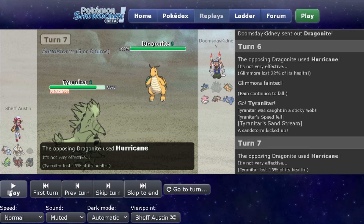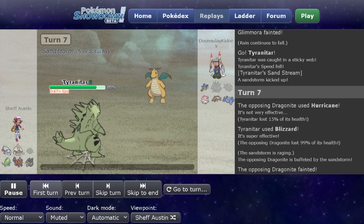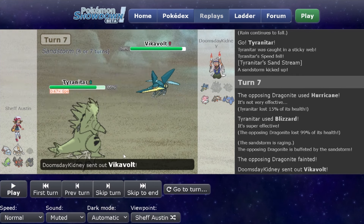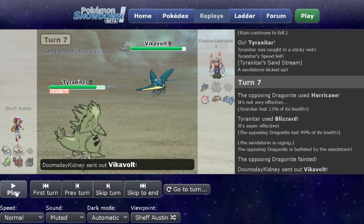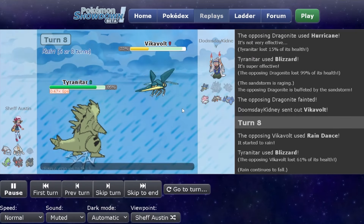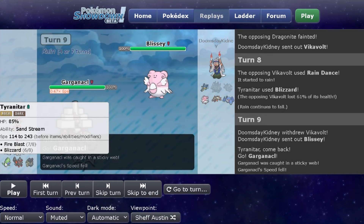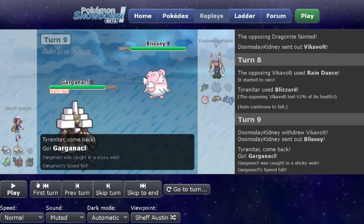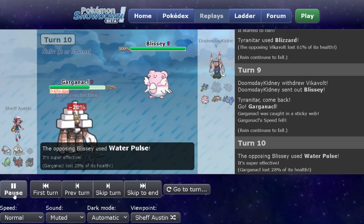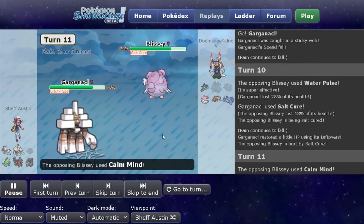This is the reason why I included this game in this showcase: Choice Specs Blizzard on a Multiscale Dragonite did 99% to that Dragonite and then ended up taking it out with Sandstorm damage. But imagine if it took it out to 100% — that would have been insane. They bring out Vikavolt now, presumably to set the Rain back up for Baraskewda. I let off a Blizzard here — it doesn't kill the Vikavolt to my surprise, but that's fine. They switch in Blissey, probably catching on that I'm running a special attacking Tyranitar, since Blissey's just going to tank everything. So I switch into Garganacle expecting this.